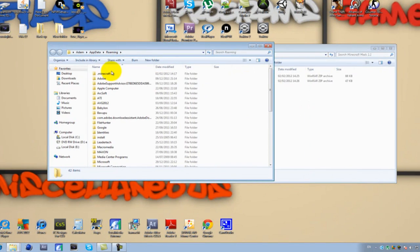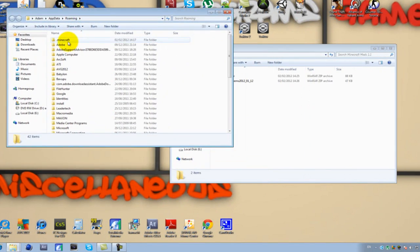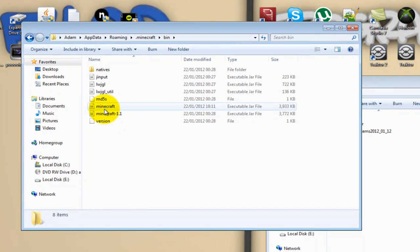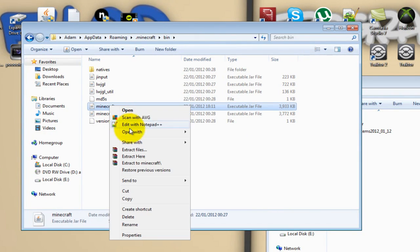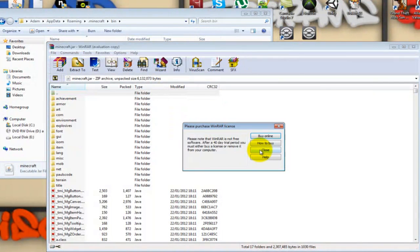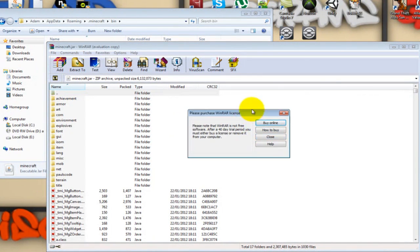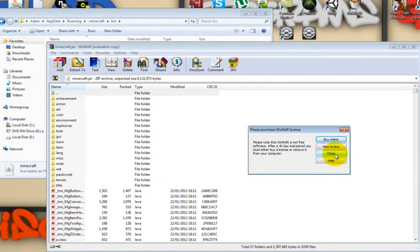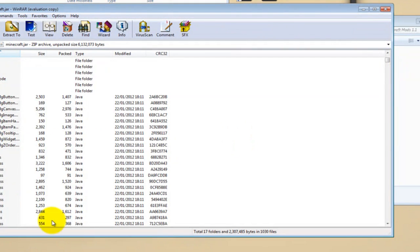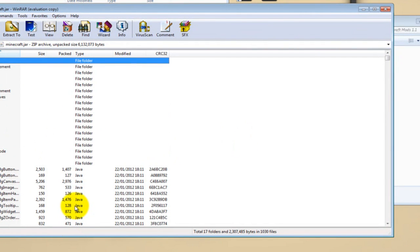Open your .minecraft folder, then go into the 'bin' folder. I have two minecraft.jar files because of an update — it doesn't really matter which one you use, so just use the 'minecraft' one. Right-click on it and open it with WinRAR Archiver. Note: you don't actually have to buy WinRAR.